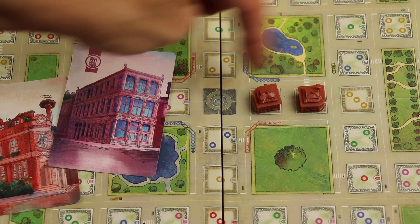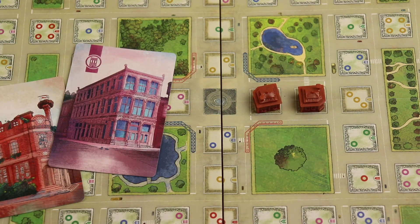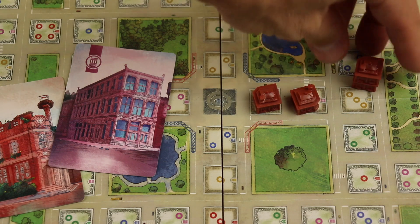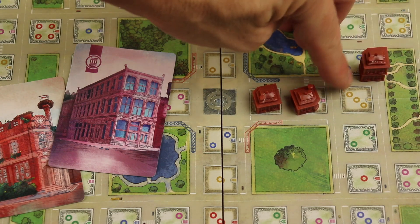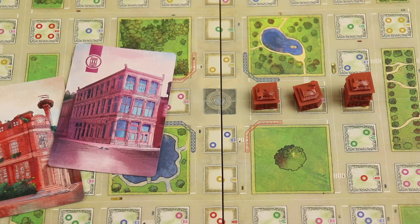Now I could build here, here, here, or here if I want to. Let's say I have two yellows — I spend two yellows. Why do I do two? Because however many cards I play, that's the size the building is. This is going to be two and they stack. This one is three, and three times two is six. So building that stack earns points — it adds up to nine points total there, and I would just move up the score track.